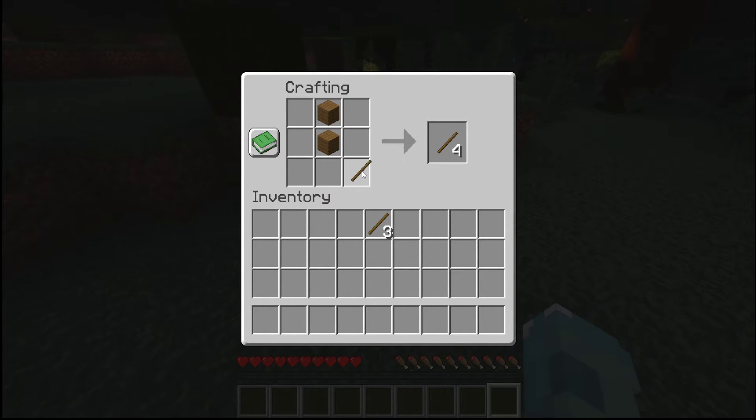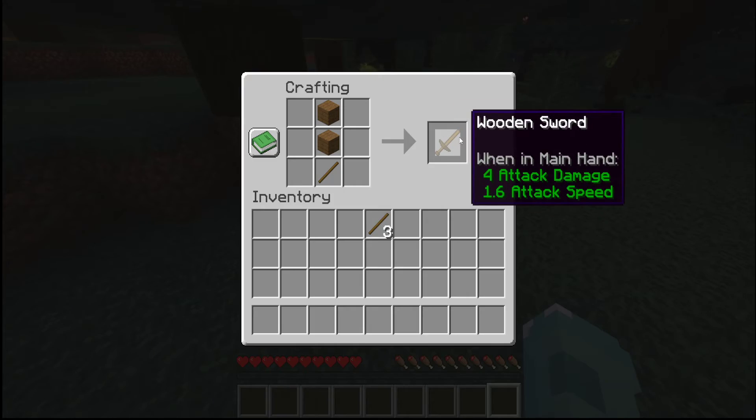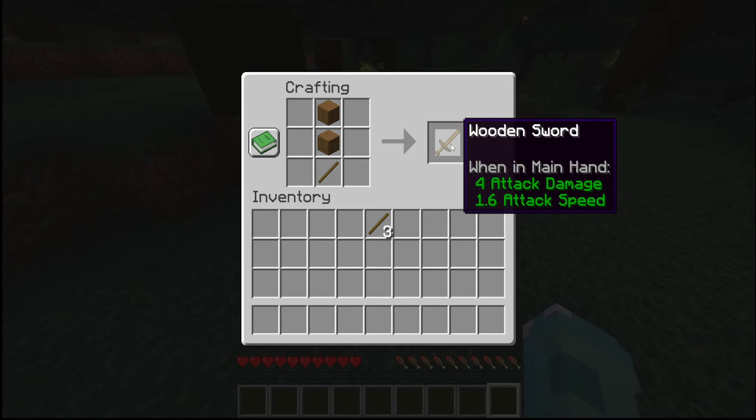Put the two planks right above it. You can do this anywhere — it doesn't matter. All that matters is that it will come up on the right side, and that's when we shift-click it. Here we go!